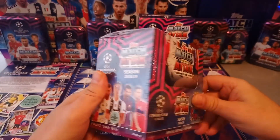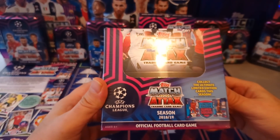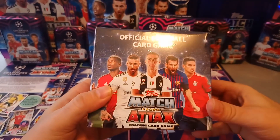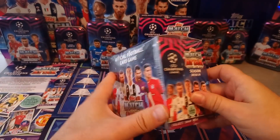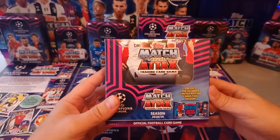What you see here is a North American or an American booster box. This is exclusive to the North American market. It's got 50 packets and 60 cards per packet, so we're looking at the usual 300 cards that Topps and Panini are used to doing.